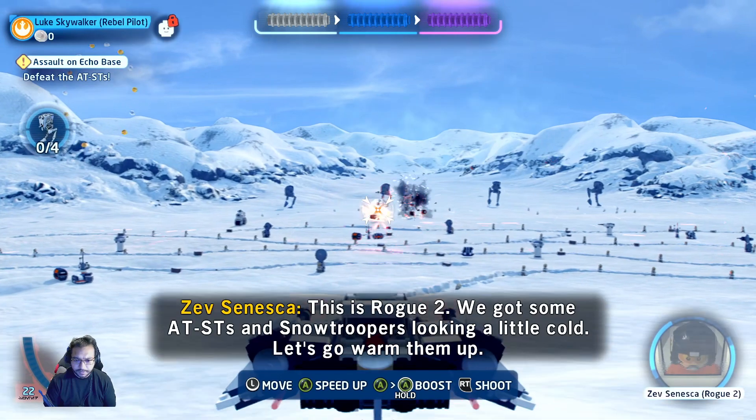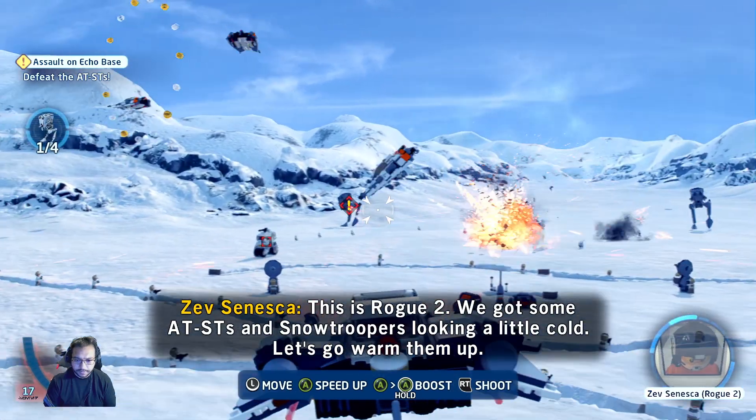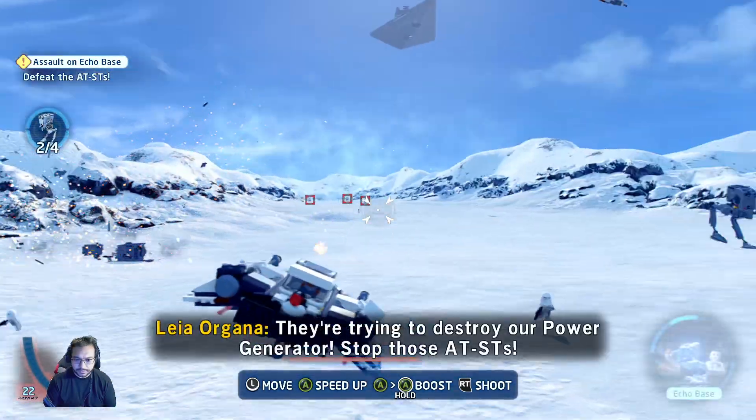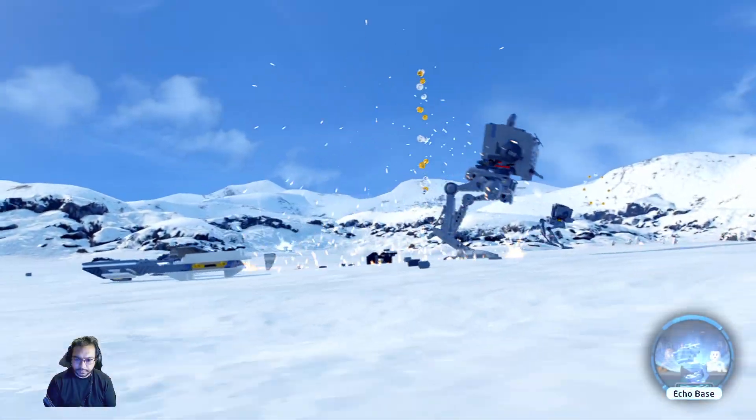In-game: Rogue 2 here — we've got some AT-STs and snowtroopers, looking a little cold, let's go warm up. Copy that, Rogue 2. Alright, so this looks like we have to destroy the power generator and stop those AT-STs.